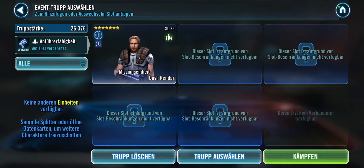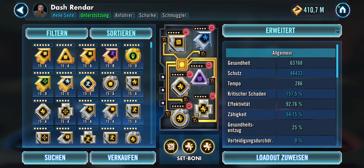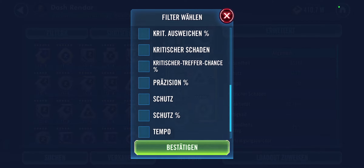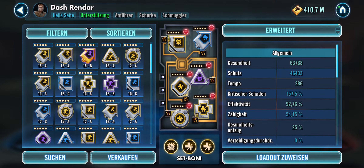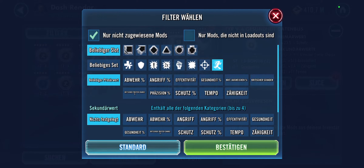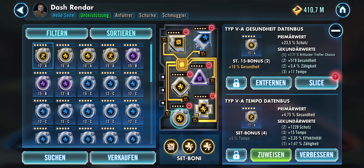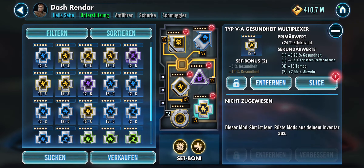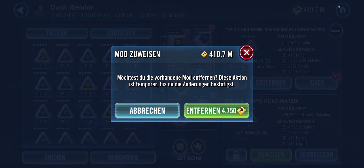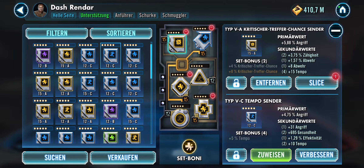On Dash I had to do some minor reworks. As you can see, the mods on him were not the worst ones, but it can always be a little bit better. Filtering for speed once again and checking the speeds I have on him — as my speed mods were slower, I also added the health mods just to see where we are and try to improve as much as possible. Some significant speed increases already.